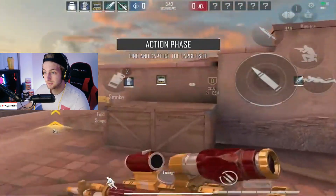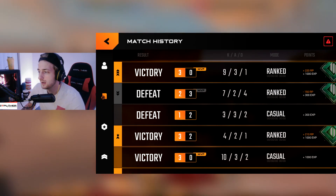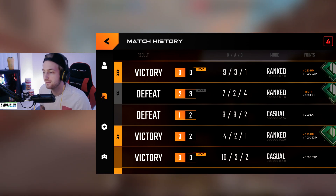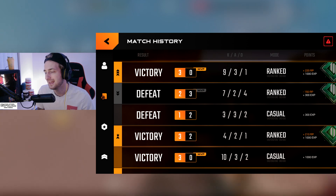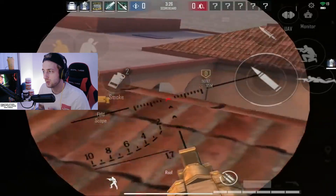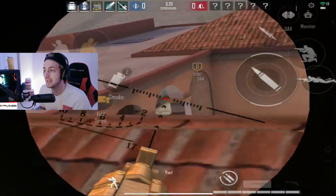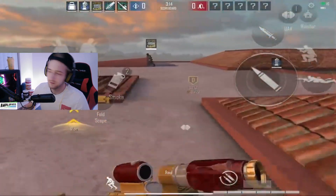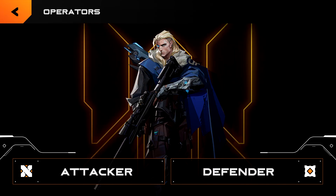The first image I'm going to show you is a basic match history screen, similar to the ones you saw in the last devlog, but it has changed a little bit. You can see victories, defeats, K/D, kills, assists, deaths, what mode you were playing, if you were MVP, and how many points you earned — including RP, which is currency you can use inside the game.